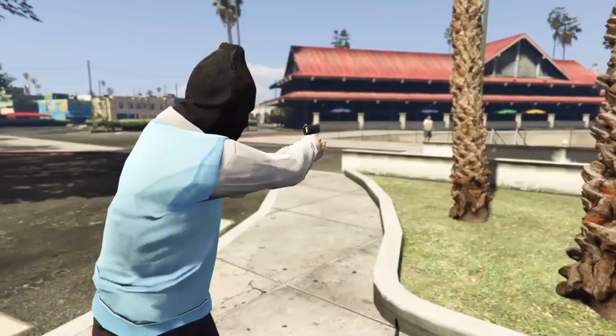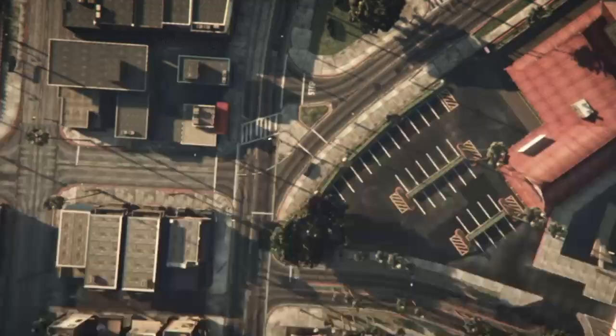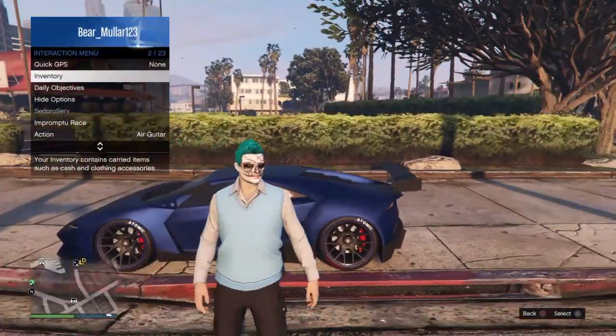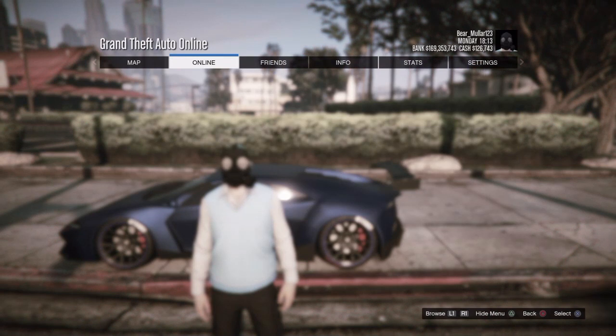When you load into it, quit through your phone. If you don't know how, go to the job list and press square or X, then accept, and you will leave the session. As soon as you're spawning back in, get out of your vehicle if you're in one, pull up the interaction menu, go to inventory accessories, and press the outfit we've been creating to reapply the gas mask.